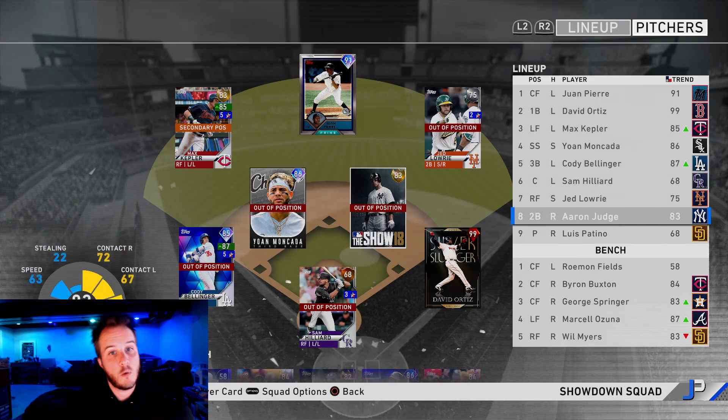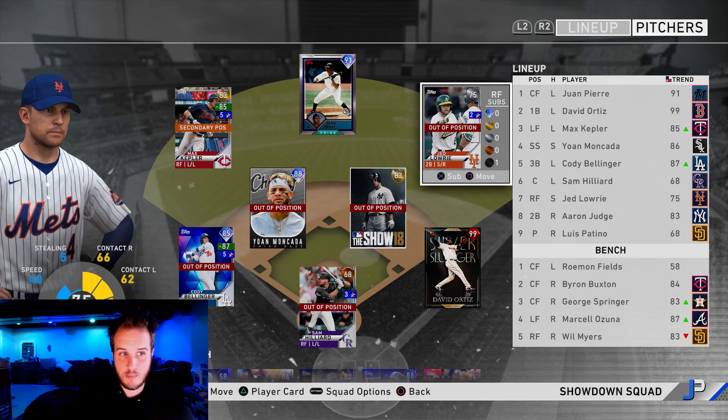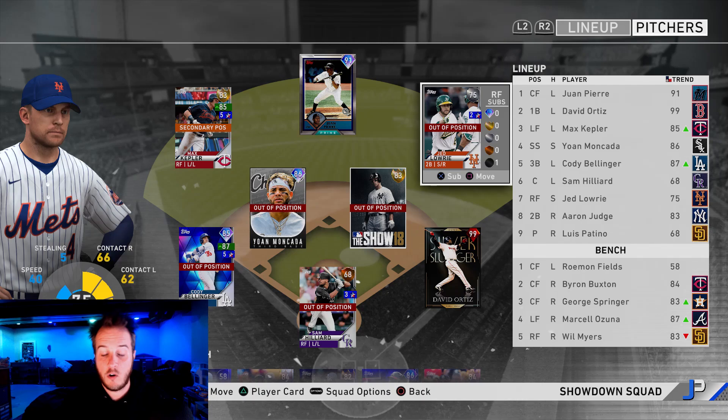What I did here was go heavy on the defibrillator and ice water veins, because you're going to get significant contact for two strikes and when you're behind in the count. The way I go about this is I take a ton of pitches — usually down two strikes and then I attack, so that's why those perks are going to help. I went lefty heavy, went Juan Pierre just because I like contact and speed at the top. Him and Sam Hilliard basically win this whole thing for me.